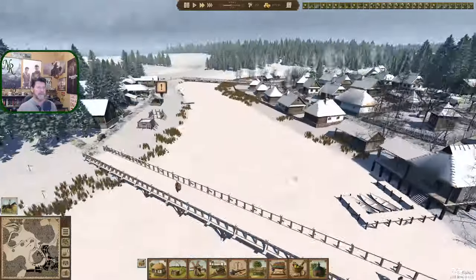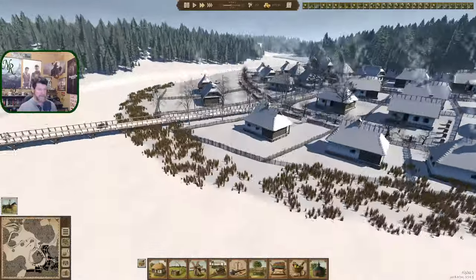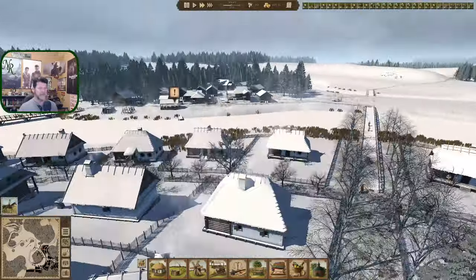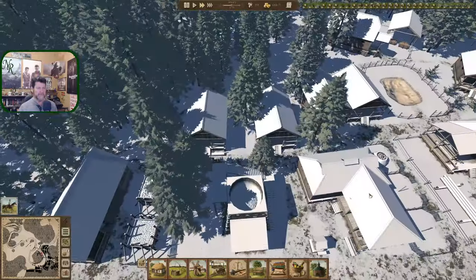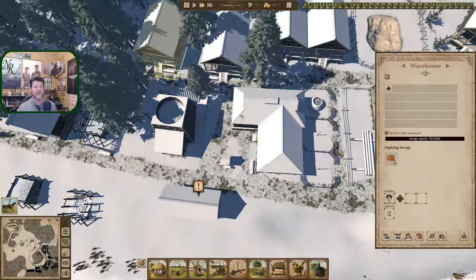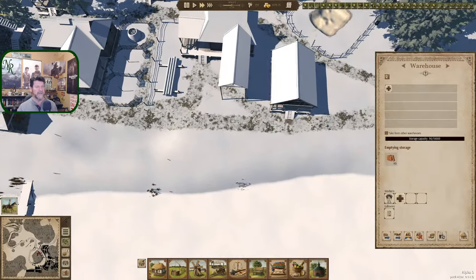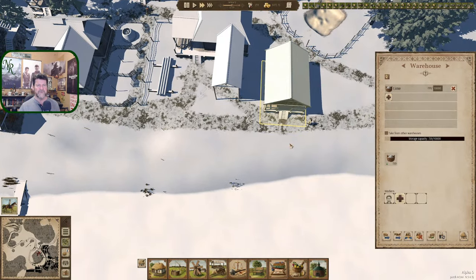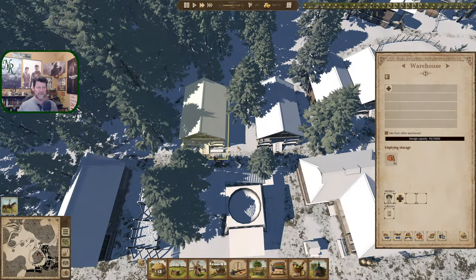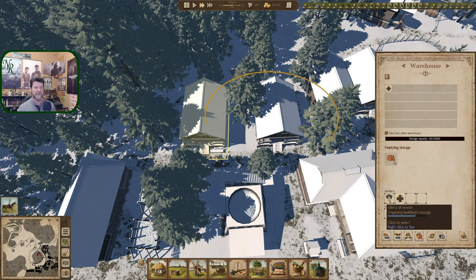Otherwise are we done for this episode? Is there anything else that was really critical? We've got these houses going in, we've got the soapworks set, we're emptying these out. How close are we? 7,600 — 90 — you're almost done. And you are lime and you're filling up.